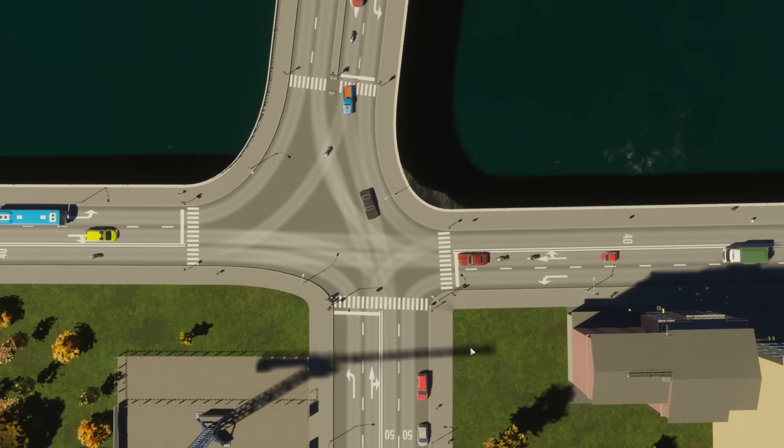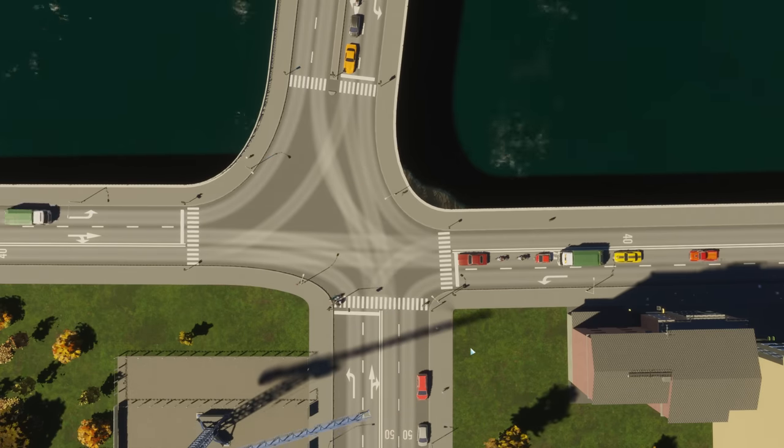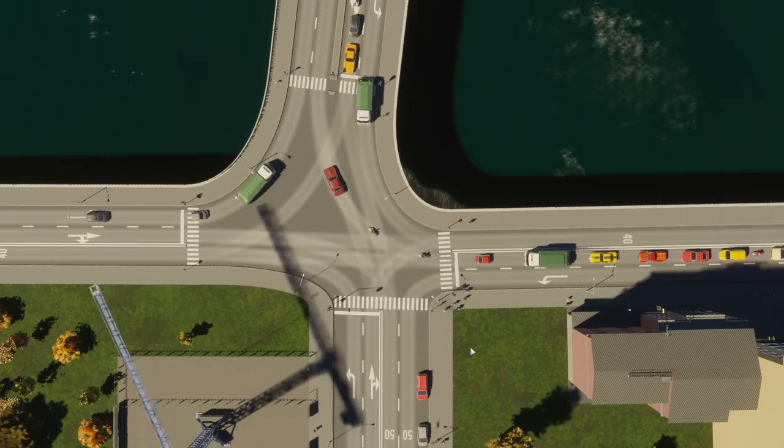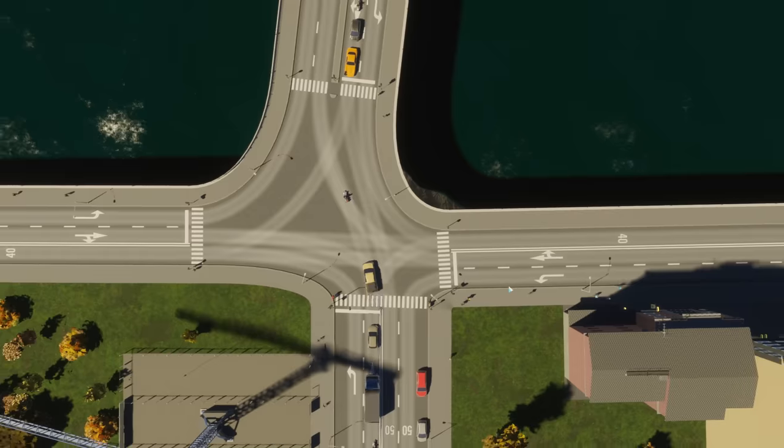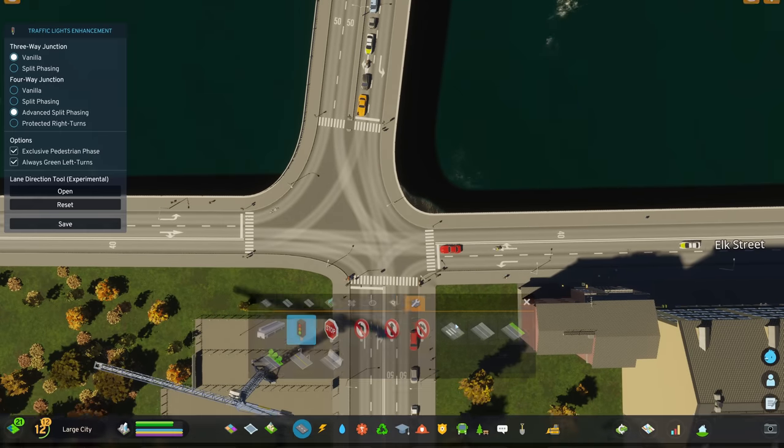So these different settings depend on the situation of the junction — it depends on where the cars want to go and all the different factors. Those options are absolutely fantastic. Now we can get dedicated lanes — that is really good.